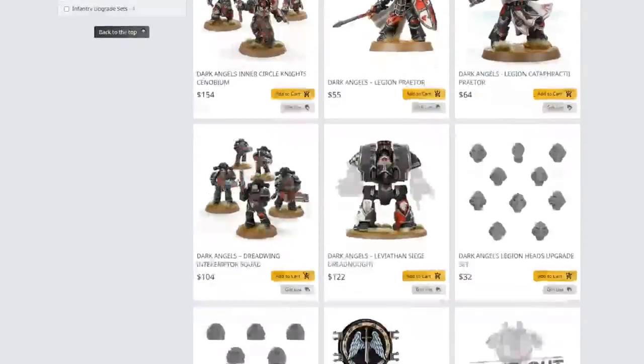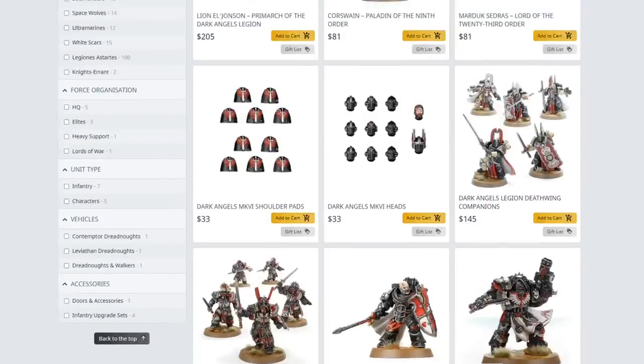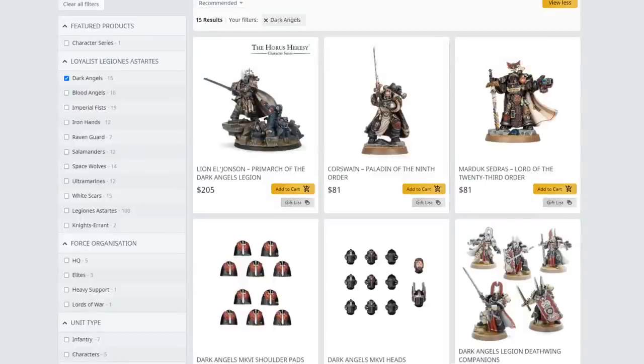When it comes to actual units, there are Dreadwing Interrupters, Destroyer Cadres — that's where they fit. The Praetor, either in Cataphracti or Power Armour, works with pretty much any formation. The Inner Circle Knight Synovium are veterans of the Deathwing First Company, as are the Deathwing Companions, who are a type of command squad. As for special characters, I don't really recommend them, especially when you're freshly starting out — unless you're playing a campaign or using missions from the old black books. Just create your own characters. More fun.